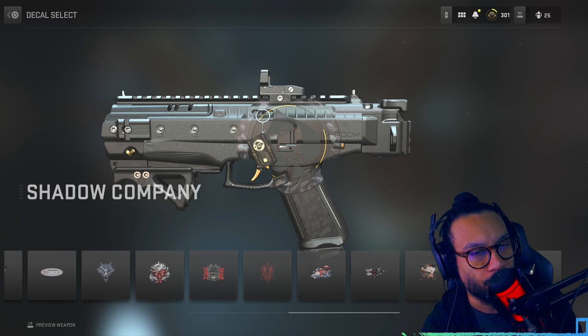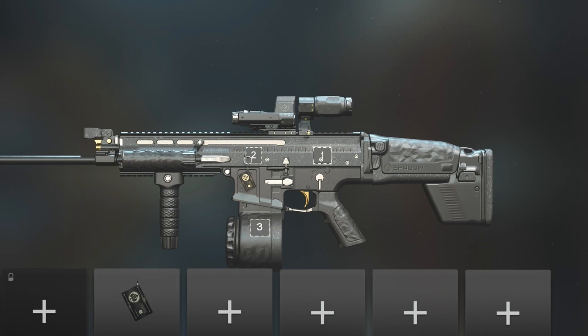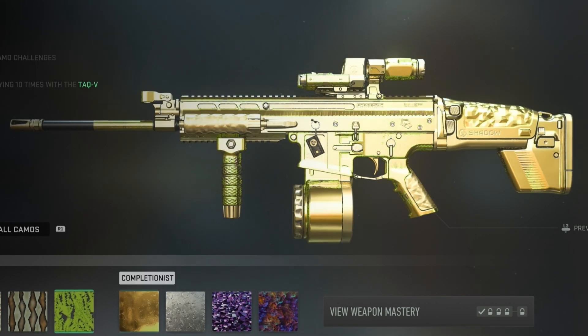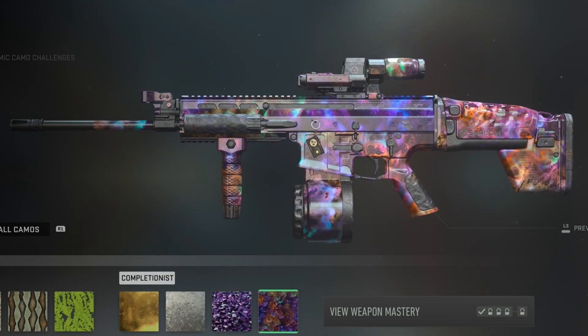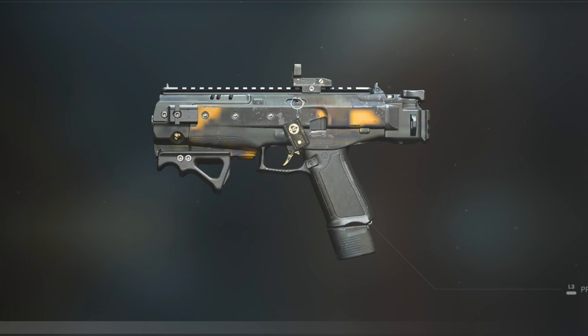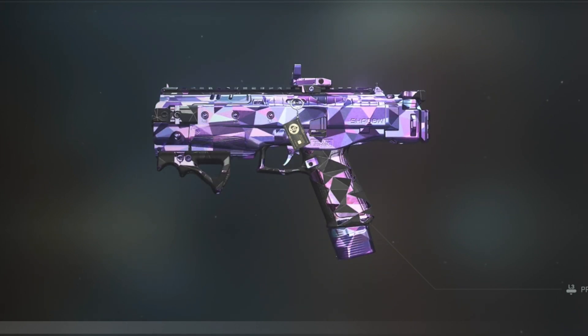Here is the large decal — it's barely noticeable on this blueprint, and barely noticeable on other weapons either, but there it is. There's also the large decal on the X13 if you're interested. If you're wondering about the camos on these two blueprints — here's what they would cover: gold, platinum, polyatomic, and Orion. And here are the camos for the X13 Auto pistol: gold, platinum, polyatomic, and Orion.